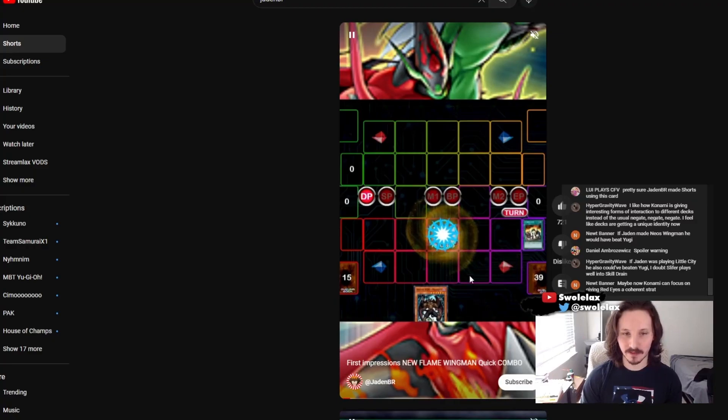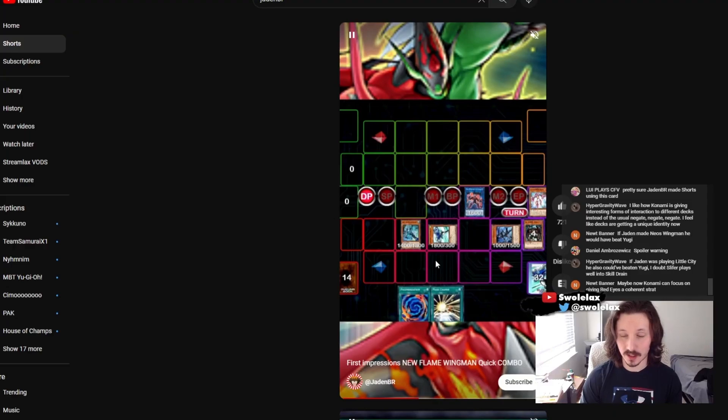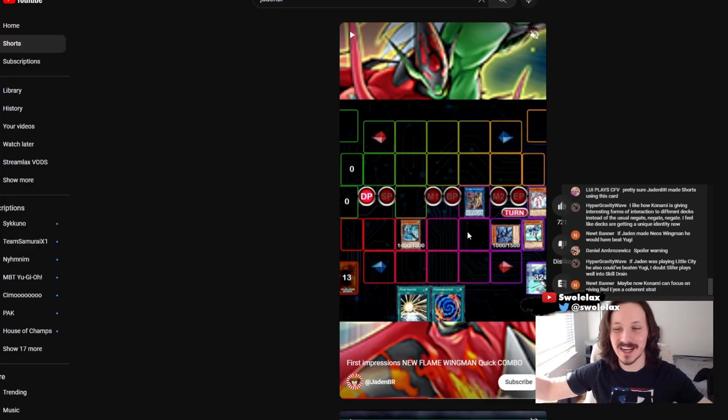We're going to go for Hero Lives — pay half life points, go for Stratos, Stratos searches Elemental HERO Solid Soldier. Discard Solid Soldier, go for two. Search — the normal hero combo. Send Shadow Mist, Shadow Mist banishes Avion, search Polymerization. Go for Cross Crusader, Cross Crusader searches Liquid Soldier. Go for Liquid Soldier, send back Shadow Mist, get Mass Change. Search Mass Change, go for two, go for Infernal Divisor. Infernal Divisor, baby — that's my card! Infernal Divisor is so cool. Effect of Infernal Divisor: search Neos.